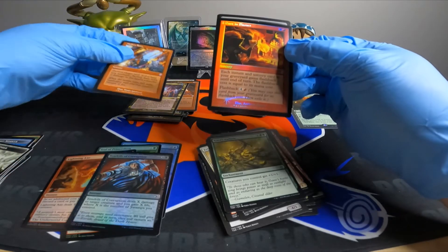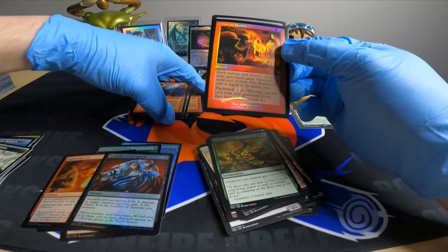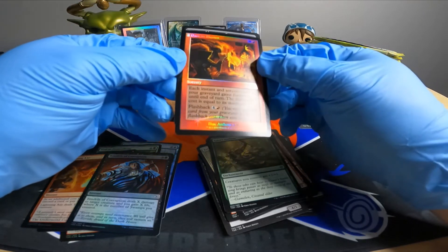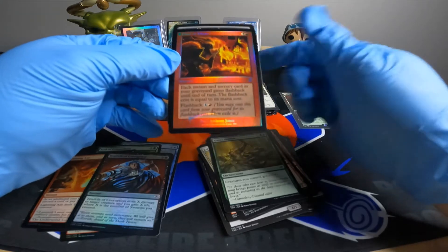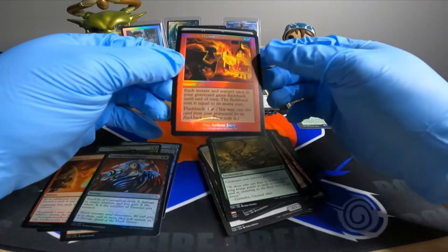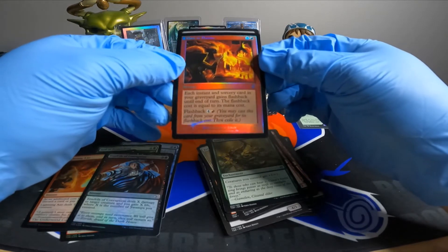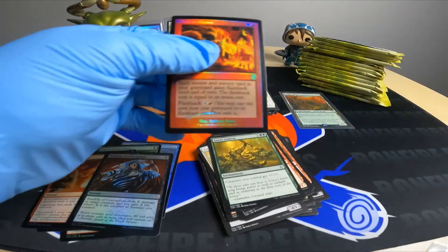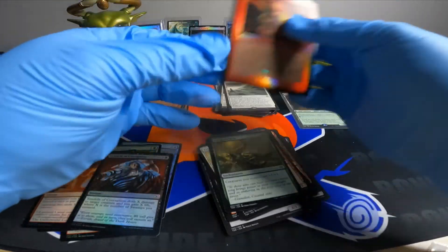Oh, what do we got? Past in Flames — sorcery, gains flashback until end of turn. That's pretty cool. Beautiful. I love this border where it's not the picture that's foil, but the rest of the card. That's beautiful. We'll take it.